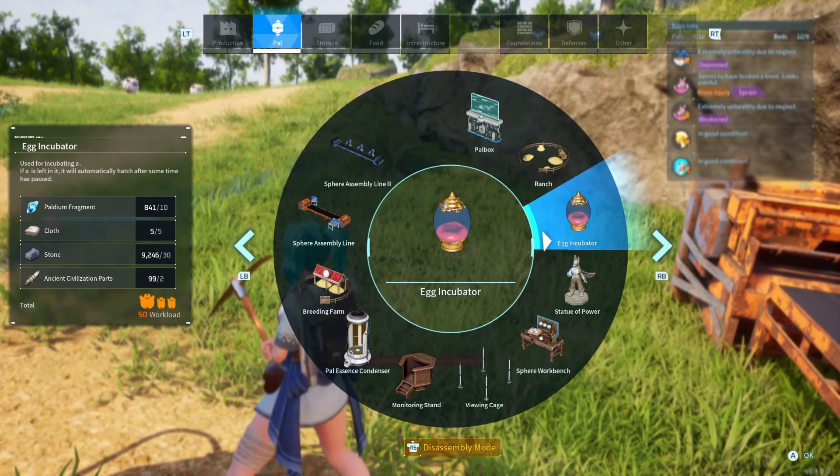Once you have all the materials, go into your build inventory under pal, and the egg incubator will be there. You can build your egg incubator. Then to put an egg in your incubator, you just press set egg and then you can put whatever egg you want into the egg incubator.